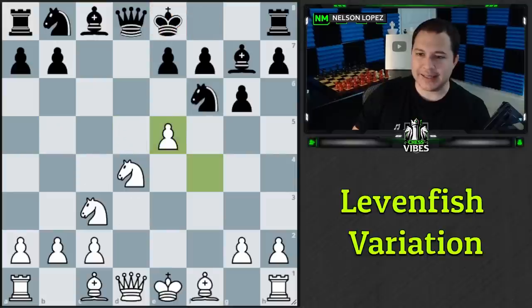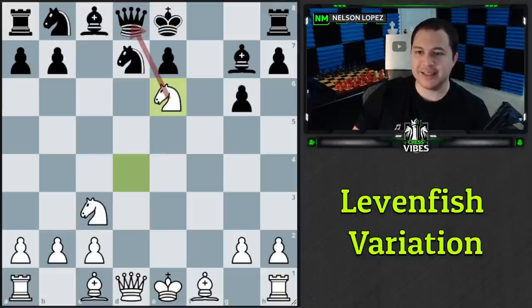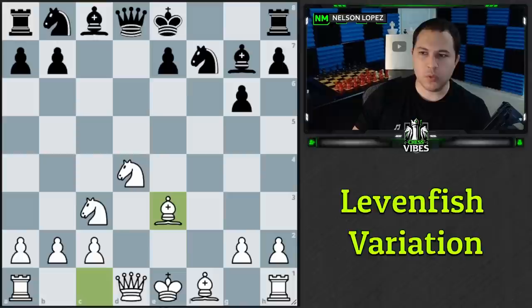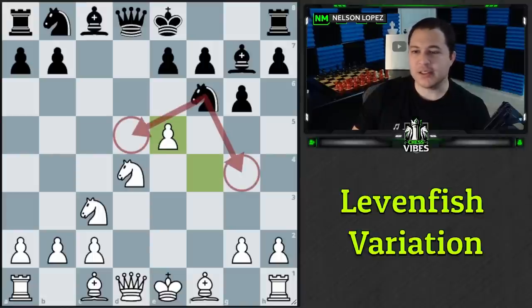The third most played move, knight f to d7, is probably black's best. White can try e6 as a pawn sacrifice — if they take, knight takes e6 is very nasty and black has to give up the bishop. If they don't take and play knight to e5, we take on f7, the game continues with bishop to e3, and it's roughly equal. Many players fall for the knight g4 and knight d5 traps though — this is the Levenfish variation in the Sicilian.